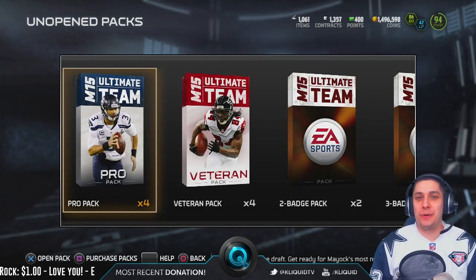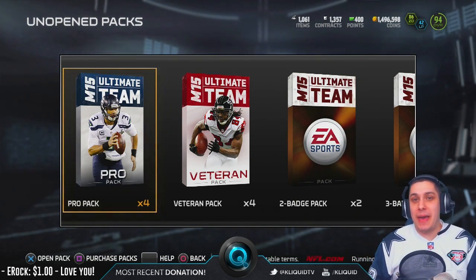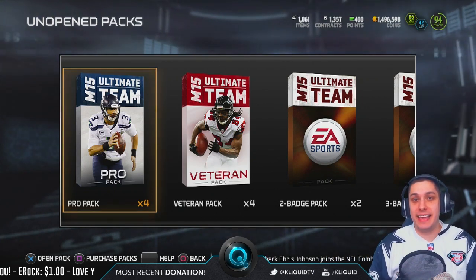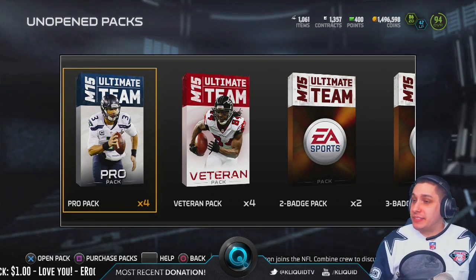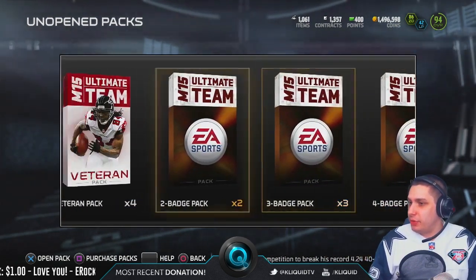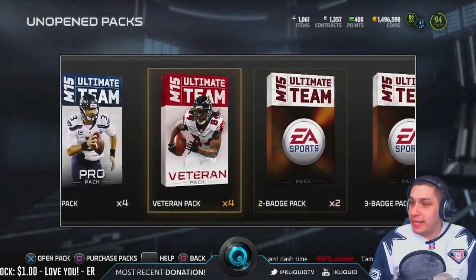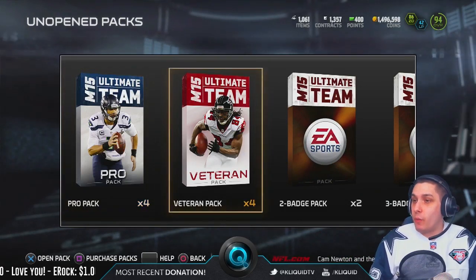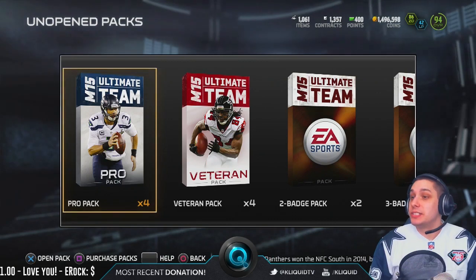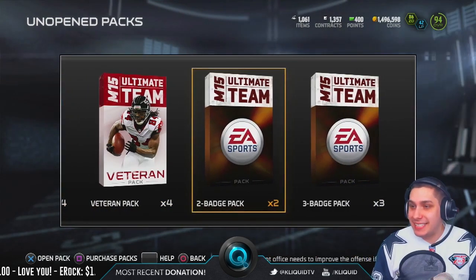What is up everybody, Clickwood here back again with another Madden 15 Ultimate Team pack opening video. Today we're going to be opening up some packs trying to pull the brand new Bruce Smith and the new Mike Ditka cards. I have some things from finishing some random sets with four badges and maybe a three badge or two. We're gonna open up all these badge packs, try and pull an elite if we can, and then we've got four veteran and four pro packs from doing all the solo challenges — the MUT gauntlet. So that's what we're doing today.